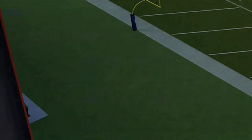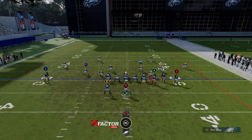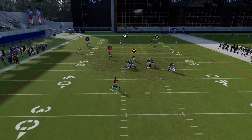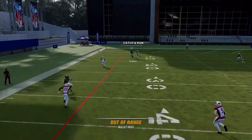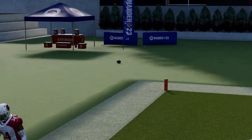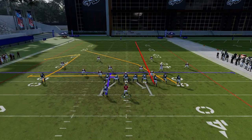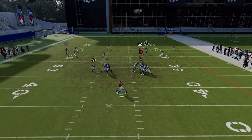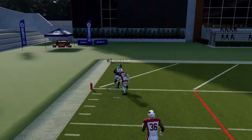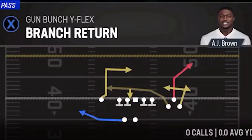Against Cover 4, exact same setup should be the same results, although it takes a little bit longer. You've got to wait for this guy to pass — it gets to the point where you might not actually be able to catch it in bounds. Just wait till he crosses that safety and then boom — easy one-play touchdown against Cover 4 Regular as well.